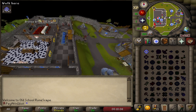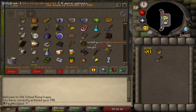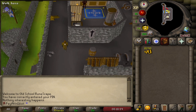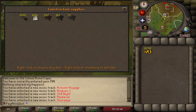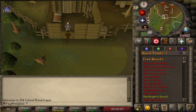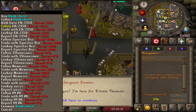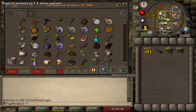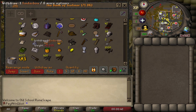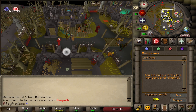After completing Plague City, home-tele and go to the bank. Make sure you have your coins and Ghostspeak Amulet equipped, then run north to Varrock and go to the sawmill. Buy a saw, then quick-hop to buy 500 bronze nails and 400 steel nails. Minigame teleport to Clan Wars and bank everything — your saw, nails, and all that.